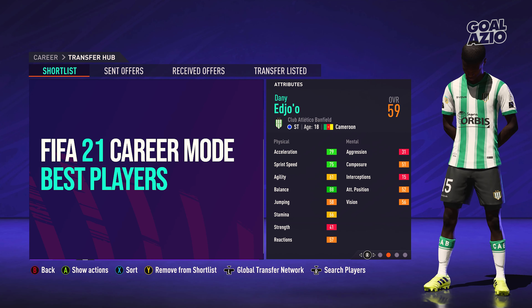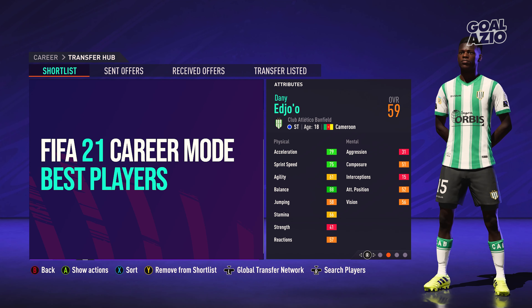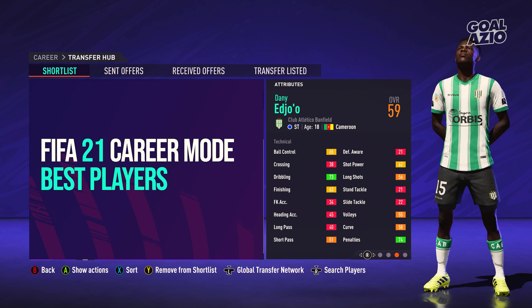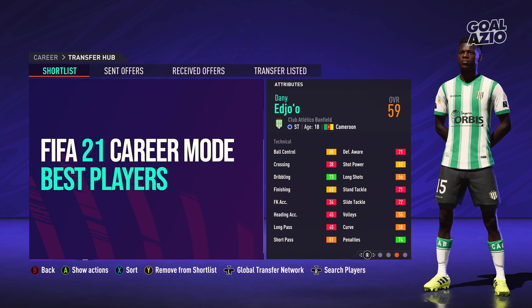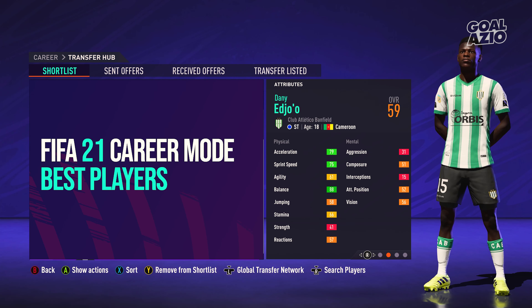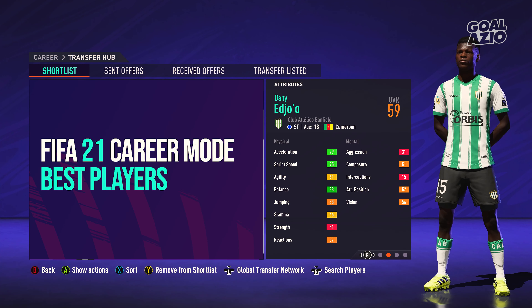Danny Ajo is an absolute hidden gem - a 59 rated striker with a potential of 81, 18 years old from Cameroon, very much a replacement for Eto'o. He has 72 dribbling, 79 acceleration, 75 sprint speed, incredible balance, and his penalties are at 74 - just outrageous. He's brilliant as a partner in a 4-4-2 or two striker formation. He is only five foot five, which is the only downside, but he has a decent leap and is definitely perfect in a two up front formation.